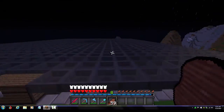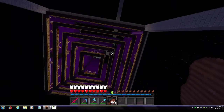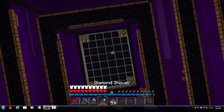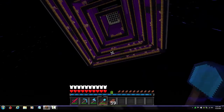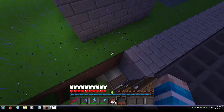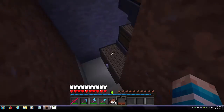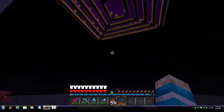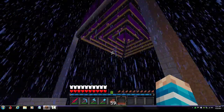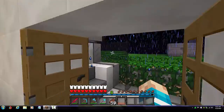Here's the AFK gold farm. There are ladders that go up and a bridge across, and in the middle is the AFK room where you sit and can reach all the pigmen. They get pushed off and all their items are stored down here. I only AFK for about 30 minutes or less and get a lot from it — it's a very efficient gold farm built around multiple portals.